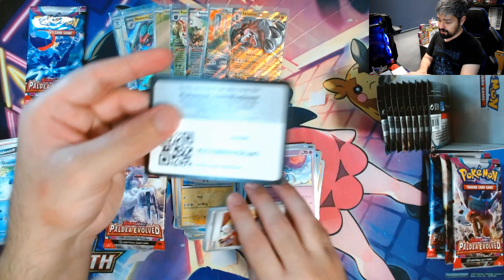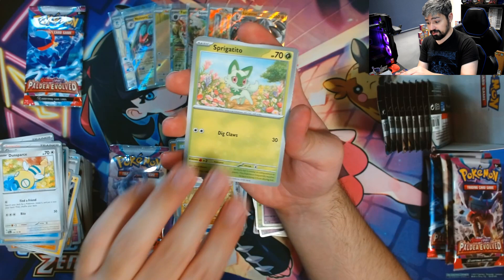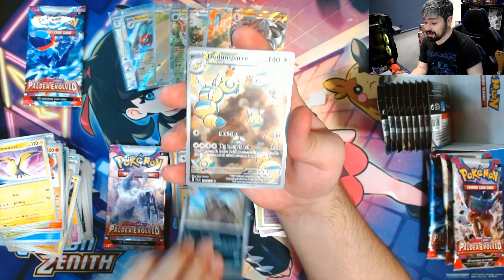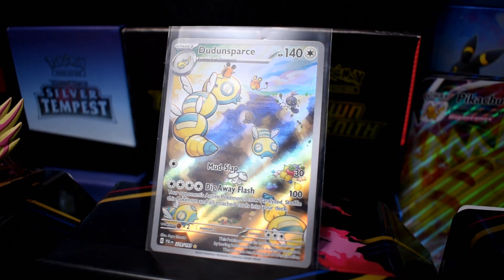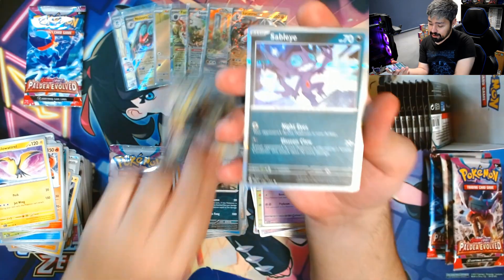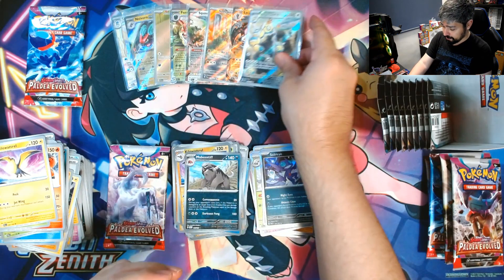Let's see what we get from this one. We got Clavel, Dunsparce, Sprigatito, Paxley — I thought we were gonna get it for Coco. Talonflame, Paracross, Kilowattro, Mabblestiff Reverse, and we got the Dunsparce illustration rare! I haven't seen this one — this one's really nice. We got an illustration art and a Sableye for the rare, along with a water energy. Let's sleeve up our Dunsparce. For now we have two hits.